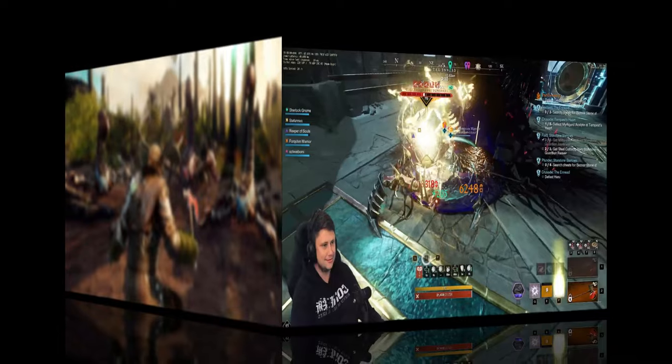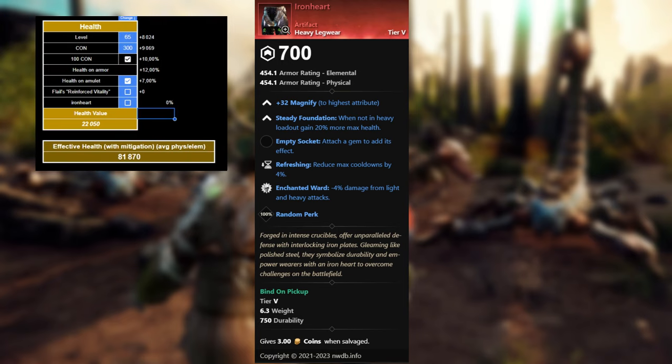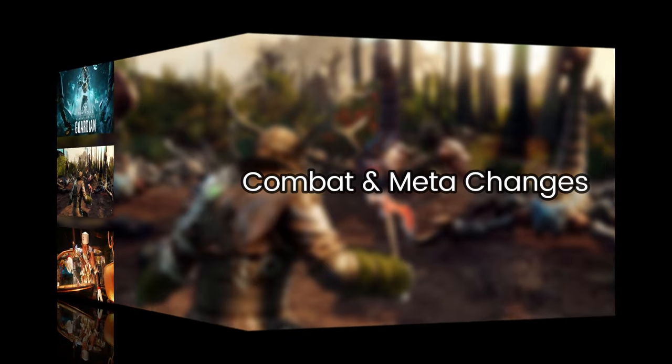Next up we have Iron Heart. When you're not in heavy loadout you gain 20% more max health. We've done some rough EHP calculations and it still looks like Void Darklight is going to come ahead. There are a lot of factors to consider - different fortifiers from Sword and Shield, Flail, etc. - so this isn't an exact representation, but it definitely shows how close these two are, and unfortunately Void Darklight probably still reigns king. We compared EHP on Void Darklight full heavy, Iron Heart full heavy (both 300 CON), and Void Darklight medium vs Iron Heart medium.